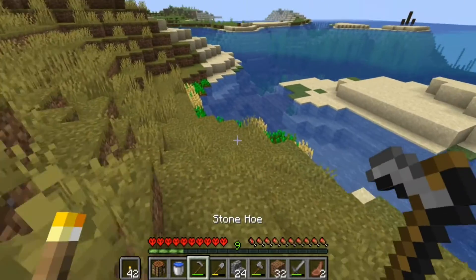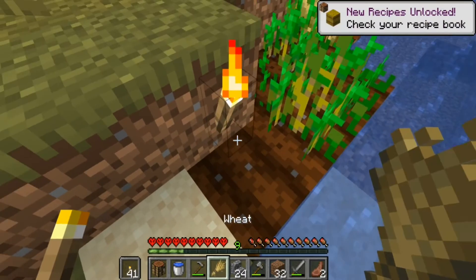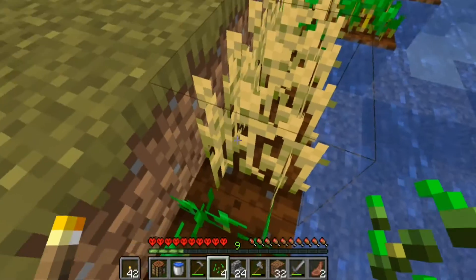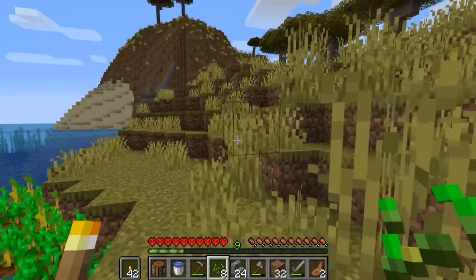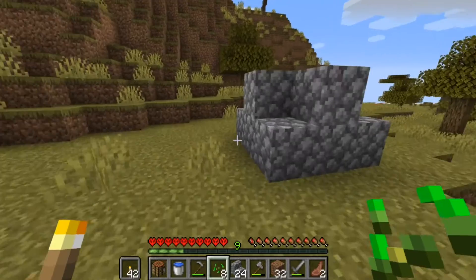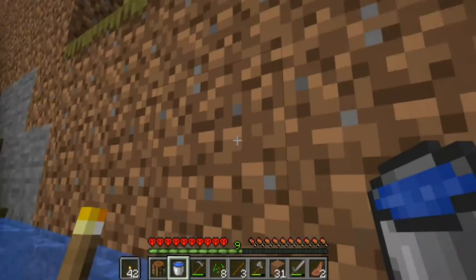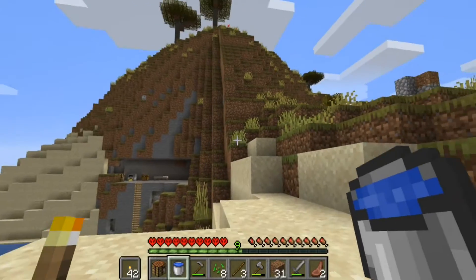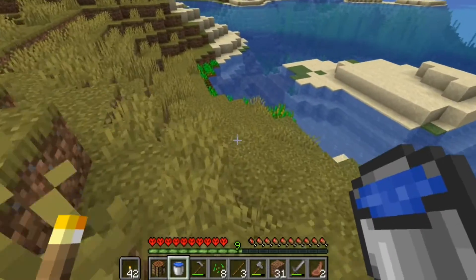It looks like we have got some wheat — that looks ready. Let's see how much wheat we can get; maybe we can get the cow crusher together. We have five, and we have the water, so we can put our water source block. I think I'll have it push up through here and make an upward tunnel up to this little plateau area, put some slabs there — that'll look pretty nice.